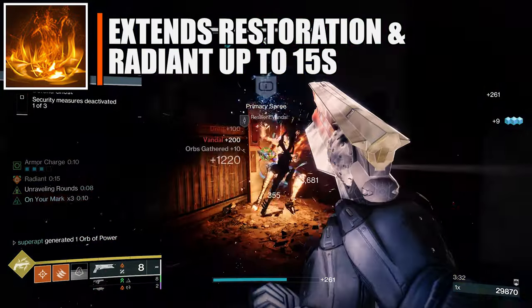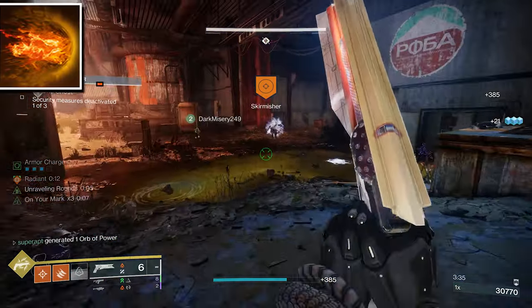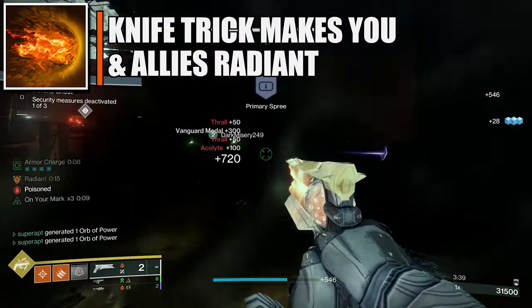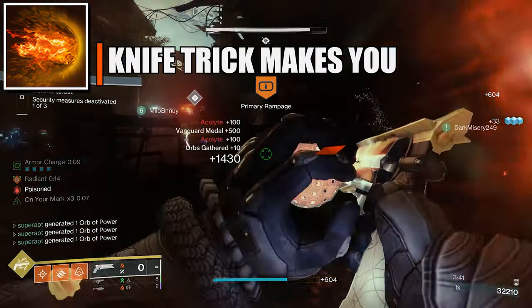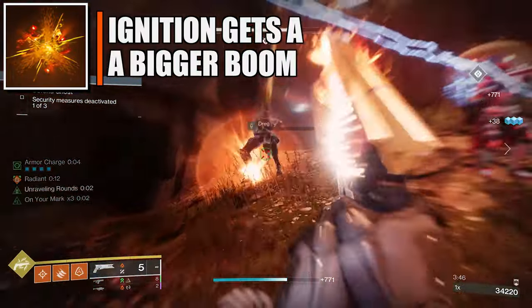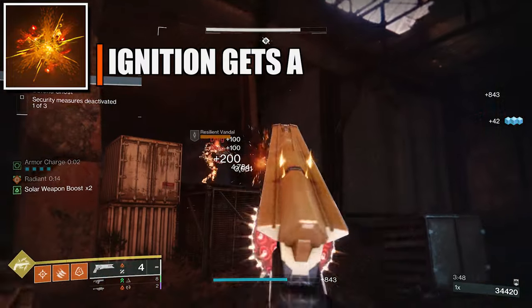The fourth fragment is Ember of Torches — powered melee attacks make you and your nearby allies Radiant, but you get minus 10 discipline. The last fragment is Ember of Eruption — your solar ignitions have increased area of effect, and you get plus 10 strength.